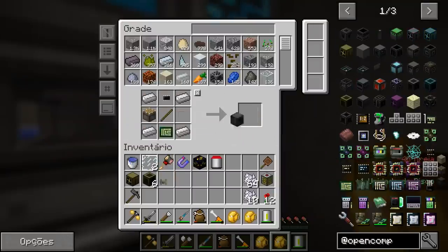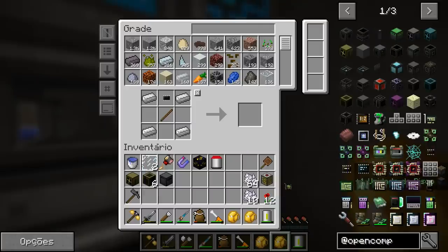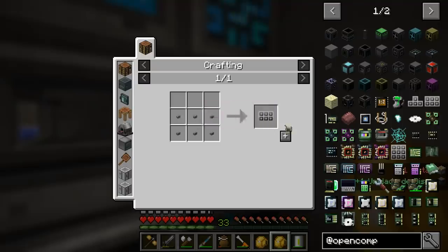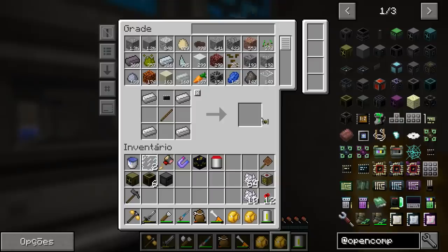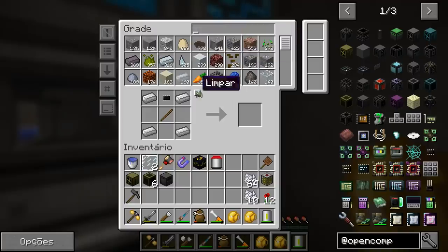Now we should have everything we need to make the floppy disk drive. Now we're going to need RAM memory. No wait — a keyboard. We'll need the keyboard too, which is basically a bunch of buttons. We can see that the keyboard needs basically 37 stones, which are 37 keys. So we just make exactly the right quantity with no wasted buttons.